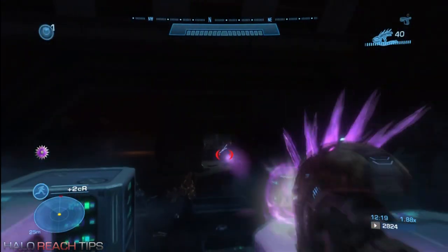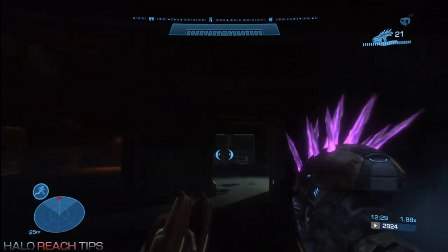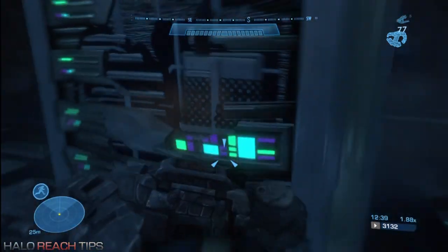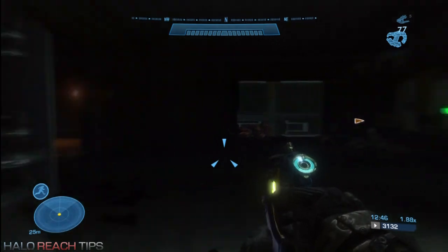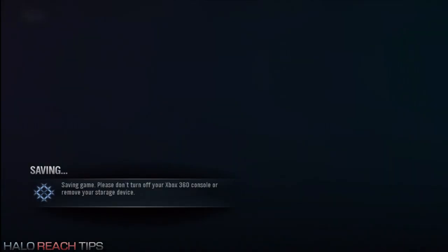Once you get to this dark room with all the computer-looking things and the grunts — the elite with the sword and the one with the concussion rifle — take down everyone, especially the annoying sword guy. Once you get everyone dead, Carter is going to ask you to activate the switch on the wall. Activate it, and now pay attention: as soon as you activate it, once the screen turns black, wait about two seconds — count 1-1000, 2-1000 — and then press start. Sometimes you have to press start twice. Once that start menu comes up, immediately press save and quit, and you should be set.